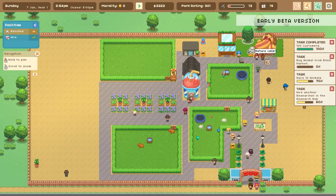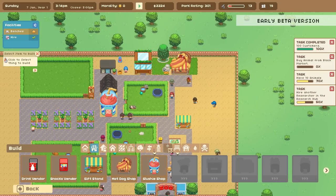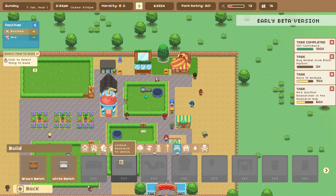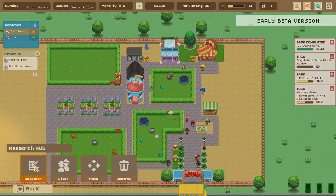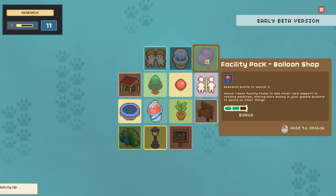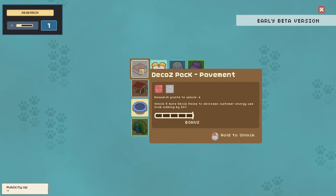Oh, nature calls — I know what that means, I need to install some restrooms for our guests. Let me go ahead — do we have the restrooms yet? What is this death symbol in our zoo? I'm a little curious about that. I need to work on getting some bathrooms in here for all of our guests. Let's go to Research and unlock the facility toilet — yay! Oh, and you can get a little balloon shop. I absolutely want a little balloon shop, but we do need to get another researcher in here so we can get these research points faster.